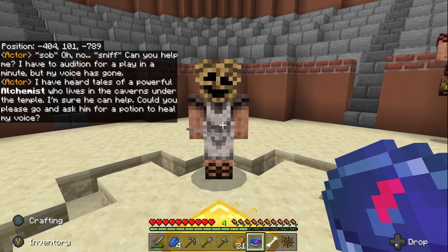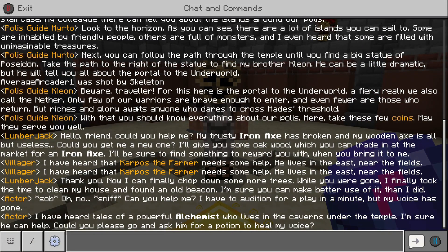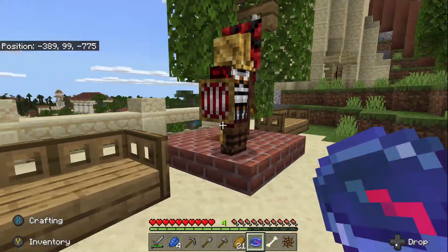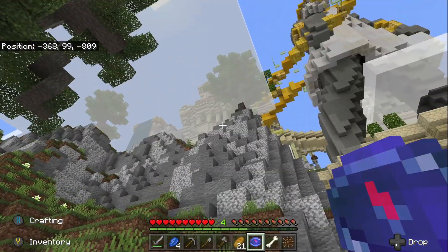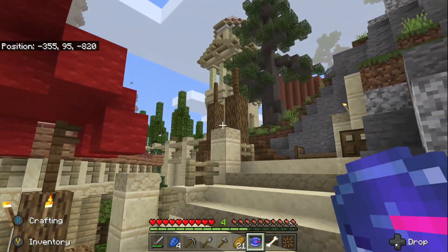Actor Saab: 'Can you help me? I have an audition for a play in a minute, but my voice has gone.' If your voice is gone, how are you talking? Just kidding. NPC: 'I heard tales of a powerful alchemist who lives in the caverns under the temple. Could you please go and ask him for a potion to heal my voice?' They gave us a compass that points in the direction of where we need to go — that's something I told them I liked. It helps somewhat, even with the verticality of the map.